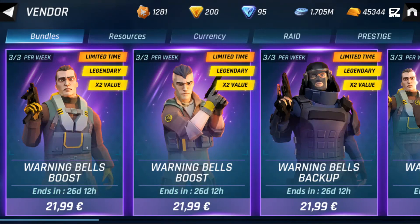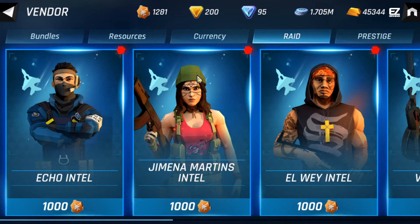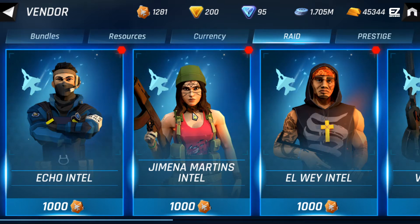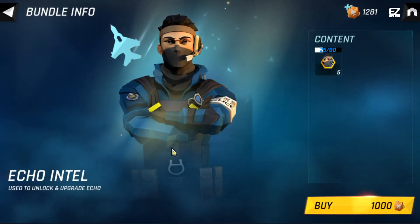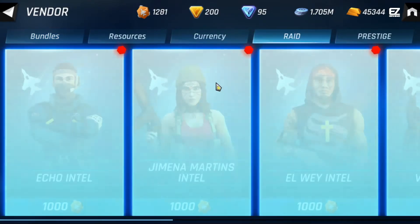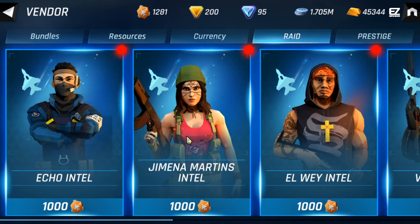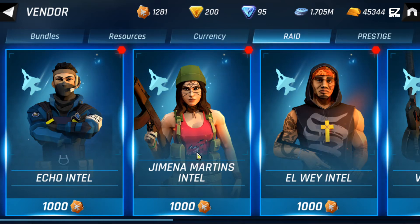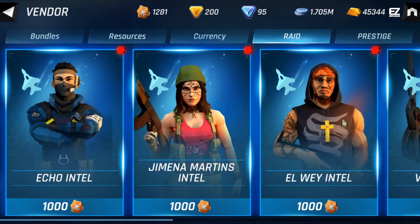Basically I have 1281 raid tokens. If I wanted to spend them on intel, I would get 5 intel. I definitely do not recommend doing that, because 5 intel for 1000 raid tokens is simply too much. I don't know if Ubisoft will change it in the future, but in my opinion it's not worth it at all.